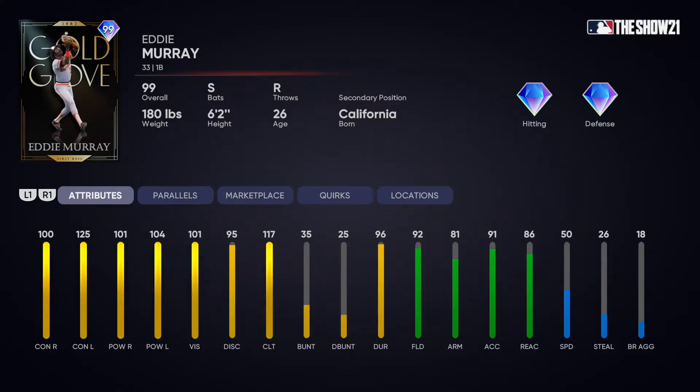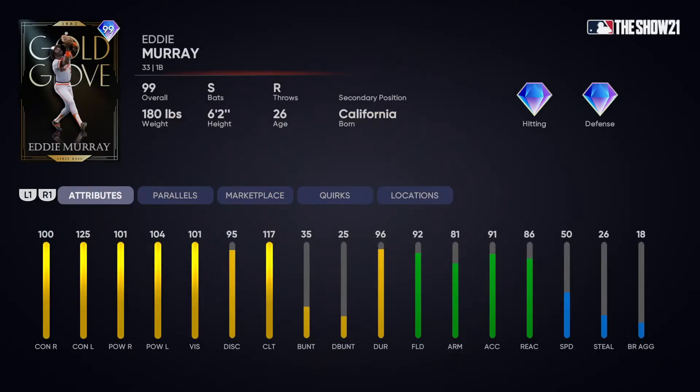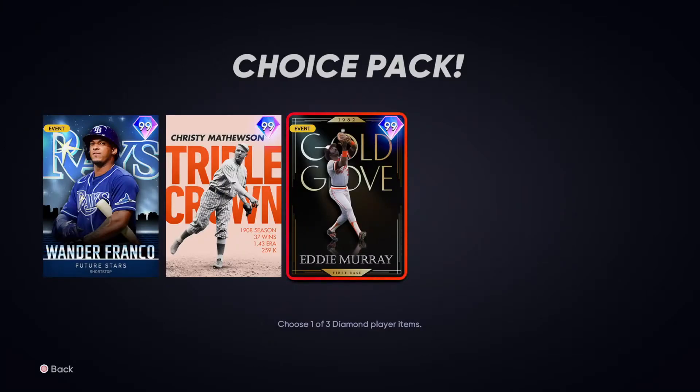Eddie Murray — if you have Tomy or anyone else that isn't Big Papi, you need Eddie Murray, because the first baseman spot is dry. Whereas at shortstop there's like a top two or three you can already use, so upgrading to Wander wouldn't be that big of a change. But going from Tomy to Eddie Murray — the difference is literally crazy. Go with Eddie Murray if you have Tomy or anyone else that isn't Big Papi.